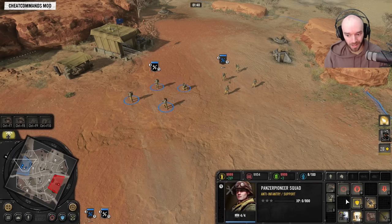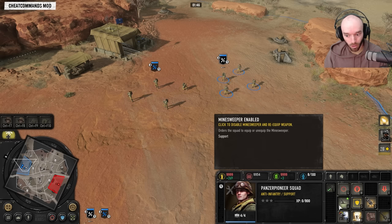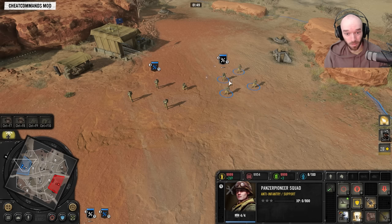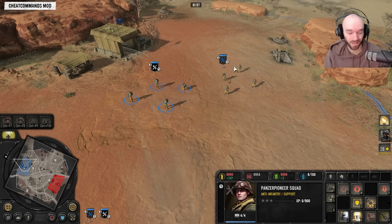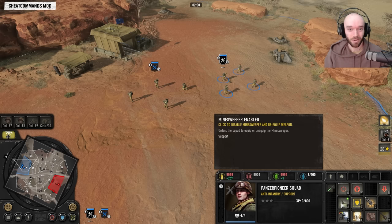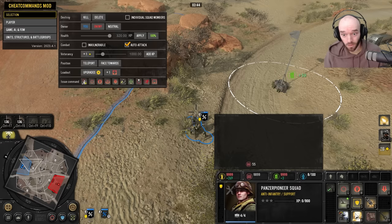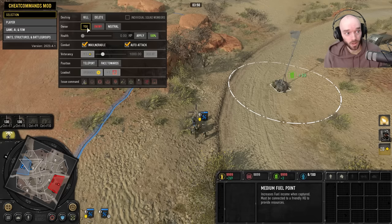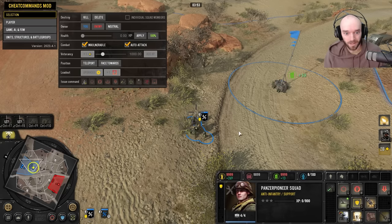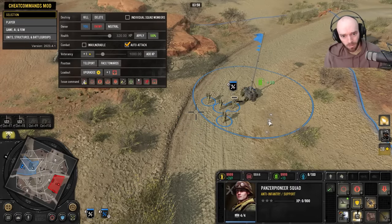First things first — there used to be an issue with the booby trap where it would appear in the wrong position in the UI, and if you had a minesweeper it would override the booby trap's slot so you couldn't use it on your Panzer Pioneers anymore. That UI position fix is a very welcome change. Now, the booby trap costs 55 munitions and you can only plant it on territory you already control — no planting while you're capping.